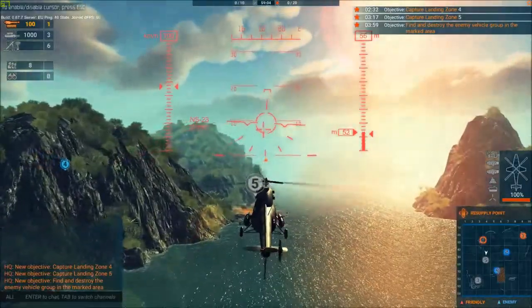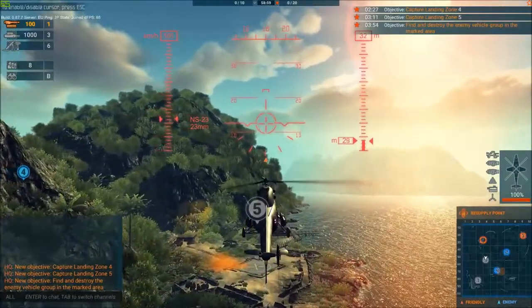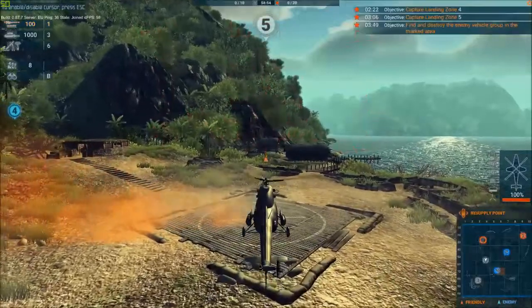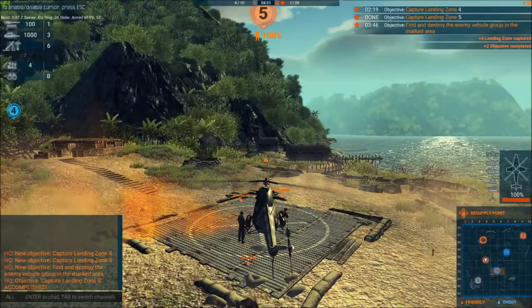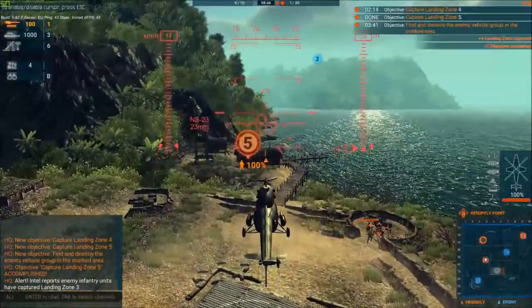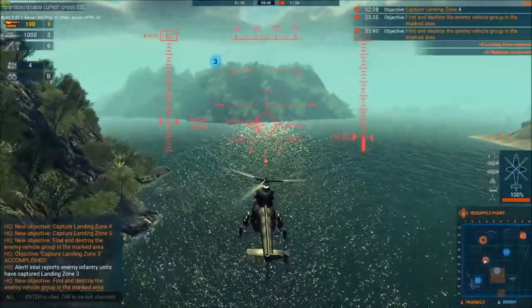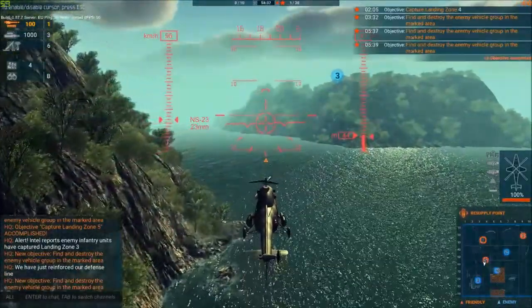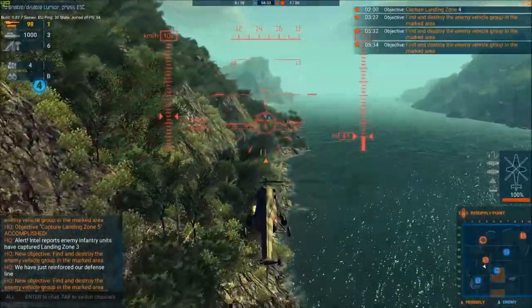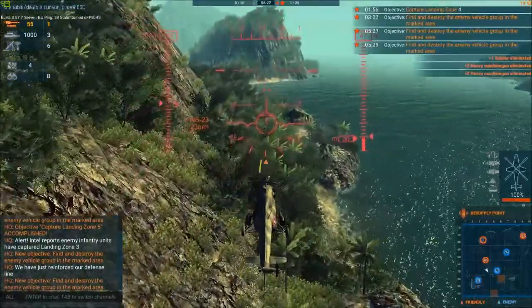Let's start off a little bit easy, capturing an unheld point. Whoa, that sun is bright. Let's bring her down nicely — there we go. We've dropped off 4 troops. Next, Capture Landing Zone 4 and destroy the enemy vehicle group near Landing Zone 4. I'm going to wait until the patrol boats have moved away from Landing Zone 4, otherwise they're going to cause me some hassle. Wiping out these troops here — that's them gone.